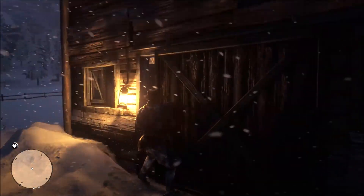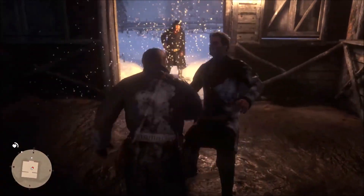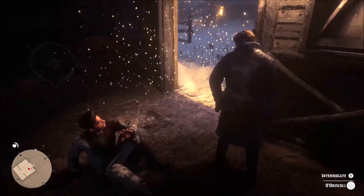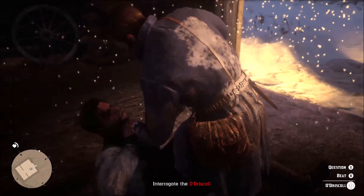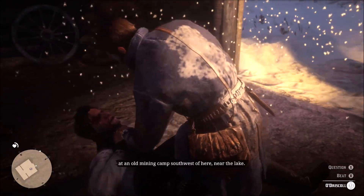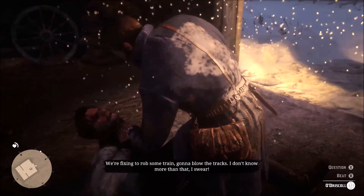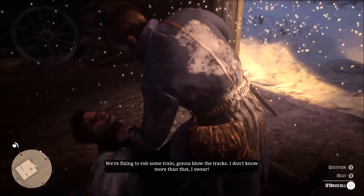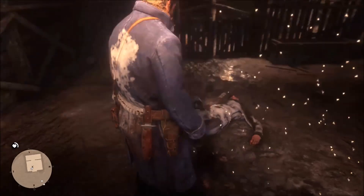Once you're done cleaning out the cabin, Dutch tells you to go to the stable. You get jumped by a guy who survived the shootout by hiding. Now you have your first decision in the game — you can either kill this person or let him go, and there will be ramifications either way. The decisions you make in Red Dead determine how the world reacts to you and how the game plays out. Every time you make a decision, you will have to face the consequences.